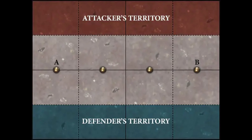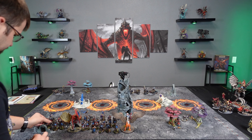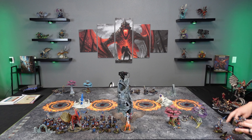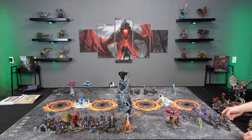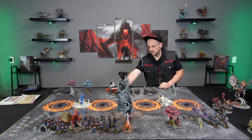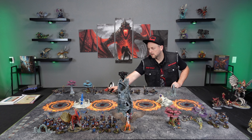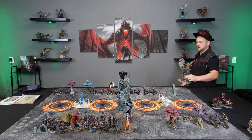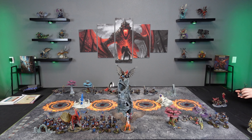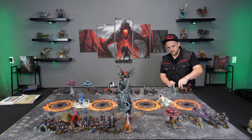Today's battle plan is going to be Geomantic Pulse. This is a four-objective battle, and we are deployed on opposite edges of the battlefield. Starting from the second battle round, the person taking the second turn gets to pick either the far left or the far right objective to be the pulse. The pulse will score you two, and each objective adjacent to the pulse will score you an additional point. We're going to be scoring on Battle Tactics and Grand Strategies. My grand strategy today is Slaughter of Sorcery — I've got to kill all the wizards.